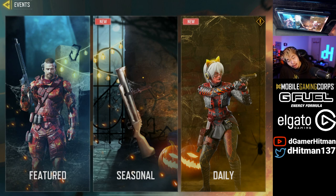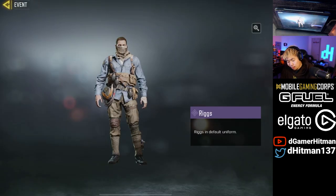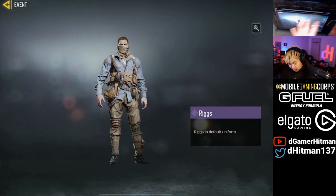So if you go to your events section of Call of Duty Mobile, you will click the featured button, and then you will see a Call of Duty Vanguard section. To celebrate the launch, you have until December 16th to claim this — might as well claim it right now. It is going to be a Riggs skin, really nice skin, as you guys can see. Fantastic. It's not a legendary skin, but still, free skin, pretty solid in my opinion.